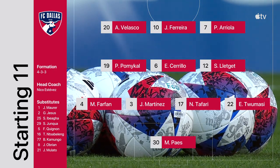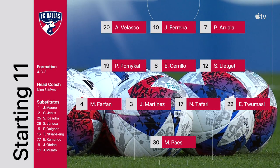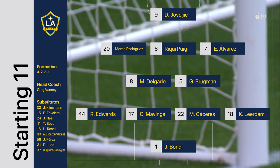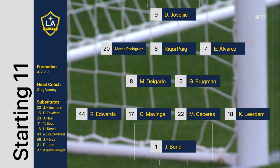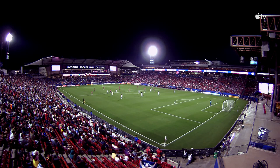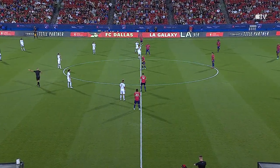They're going to be in their typical 4-3-3, we'll see two changes from their game last week. Tafari will slip into that center back spot for Ibiaga, and they're going to be in a 4-2-3-1. Loads of experience in that center back position with Venga and Kaciras. Brugman will sit deep, Delgado will push forward and help join in to the attack. They met twice last year, FC Dallas winners in both games. We'll see how it plays out over the next 90 minutes tonight.